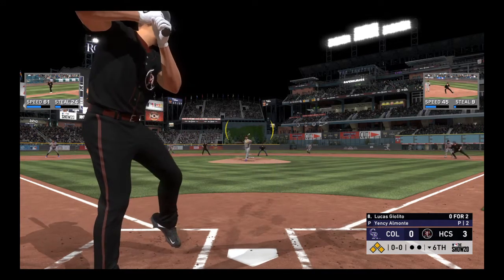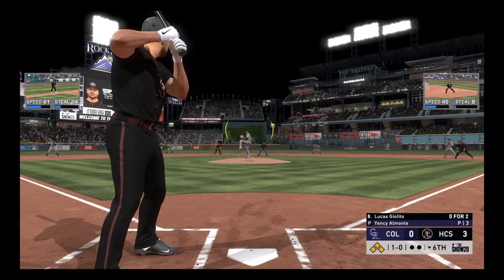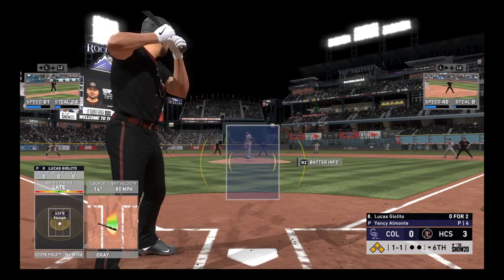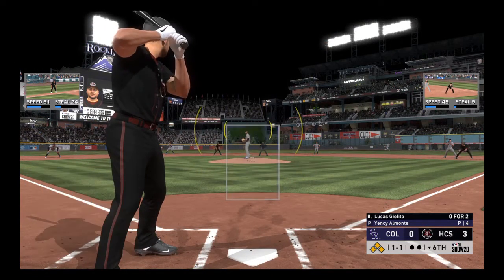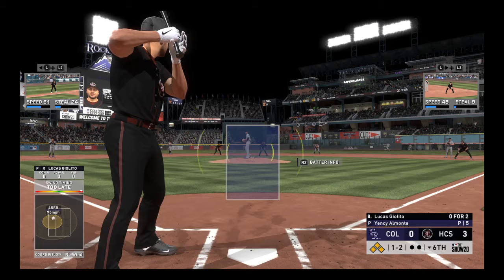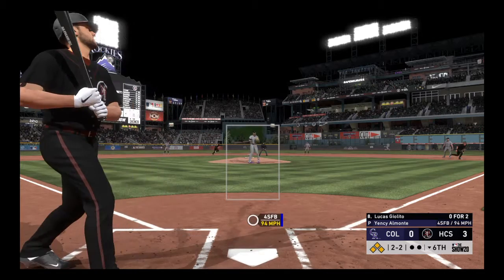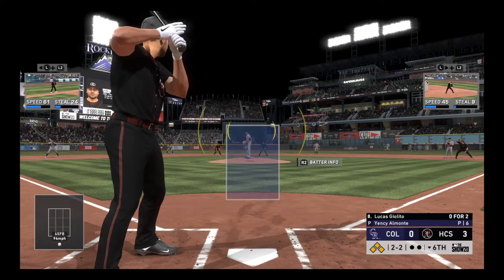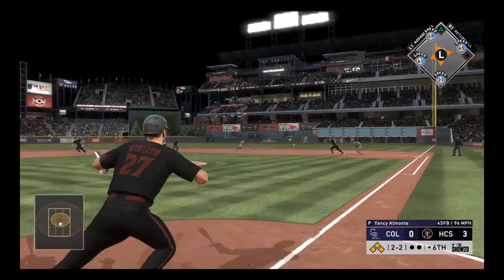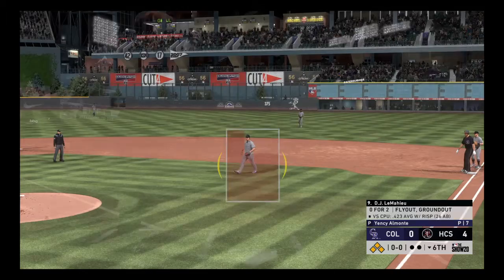Lucas Giolito — that diamond rating on his card isn't just for show. It'd be tough to argue he's anything but one of the game's best players. When you're hitting in a situation like this, you have to find a way to slow your heart rate down. The pitcher's the one with all the pressure — you're looking to keyhole something middle of the plate and drive some runs in. Just behind the fastball there, two strikes now. And the run is in to score from third — that makes it a 4-0 ball game.